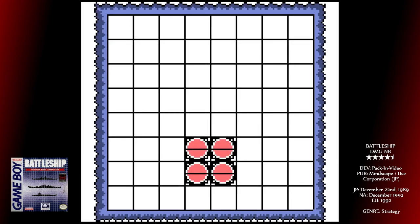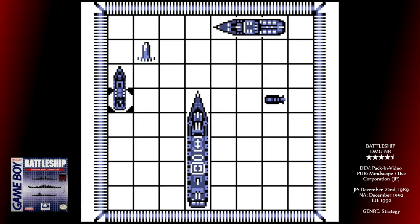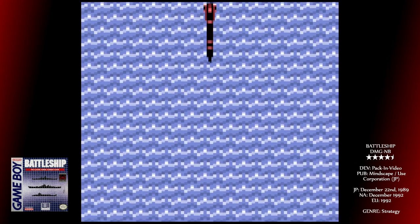The game plays in a kind of campaign mode, in that you progress through 48 levels with a password system. Moving up the levels will increase the AI level, as well as giving you a greater variety of ships with sub-weapons, including aircraft carriers.